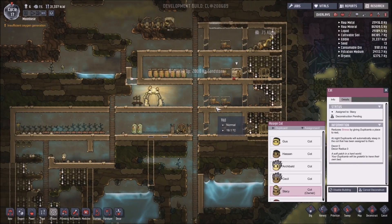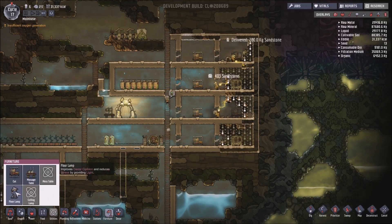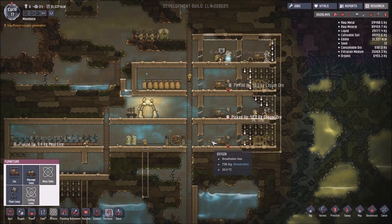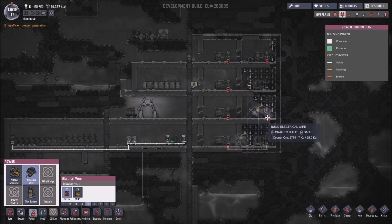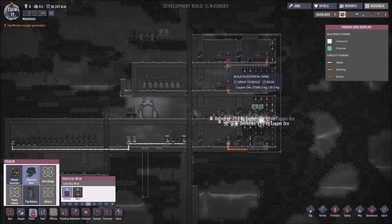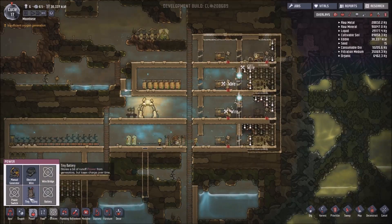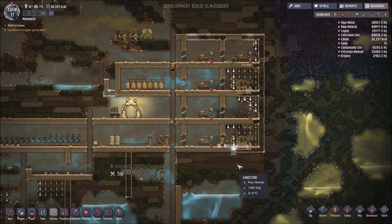A couple of the beds have been made so I can deconstruct these old ones now. I'm not actually going to connect these lamps with power yet, but your duplicants don't obviously like being in the dark all the time, so by lighting the areas up they're a little bit happier. These two batteries just wouldn't cope with that much extra stuff — I could put some more batteries and more running wheels, but not too keen on that yet.